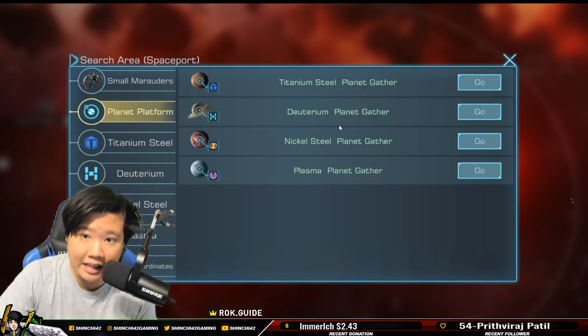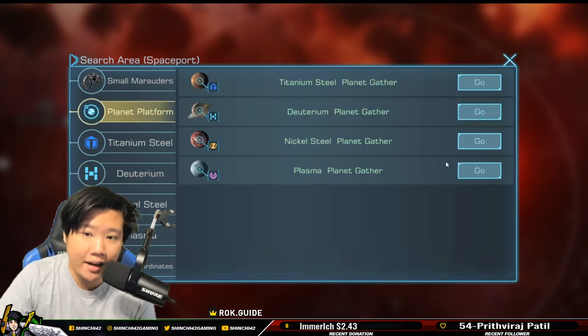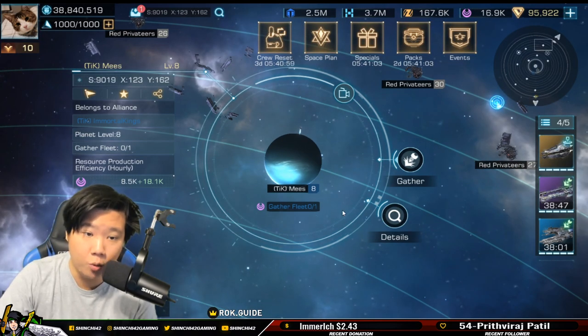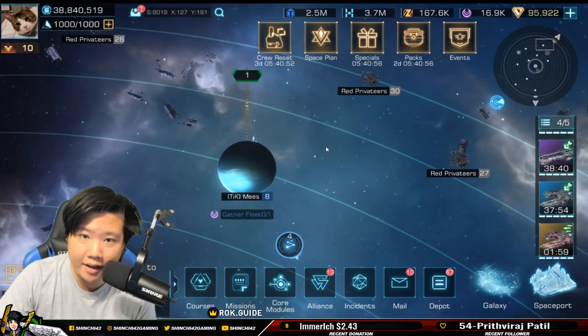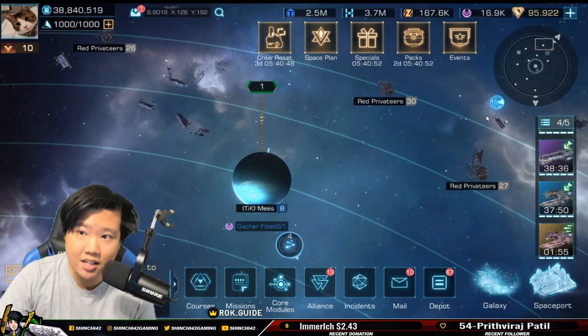They've changed things up for planet mining as well. Planet mining is pretty much going to be an alliance thing anyway. Oh wow — level 8! We're going to go mine that. You see how easy it is now with this new update.